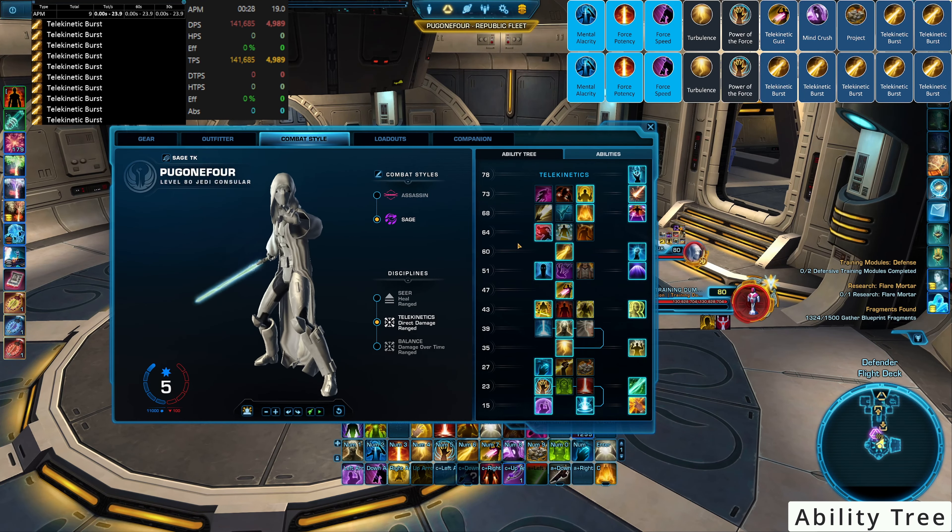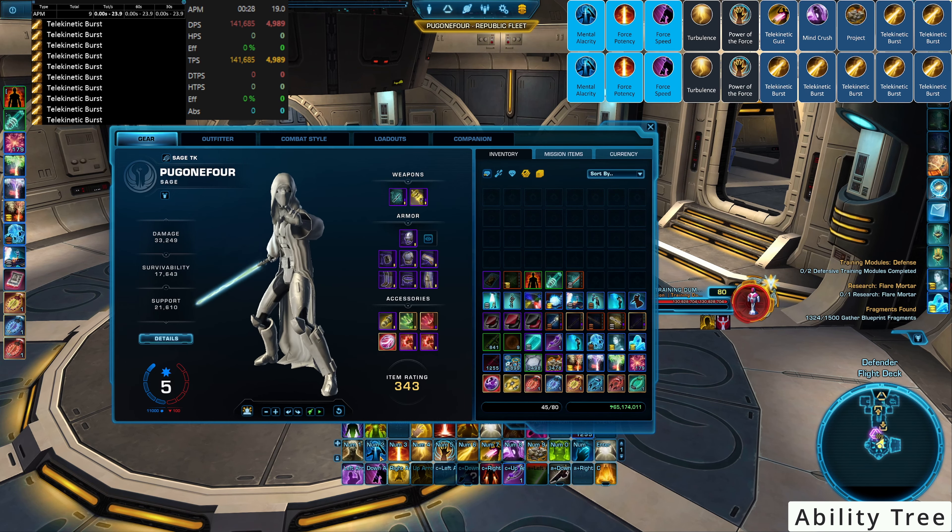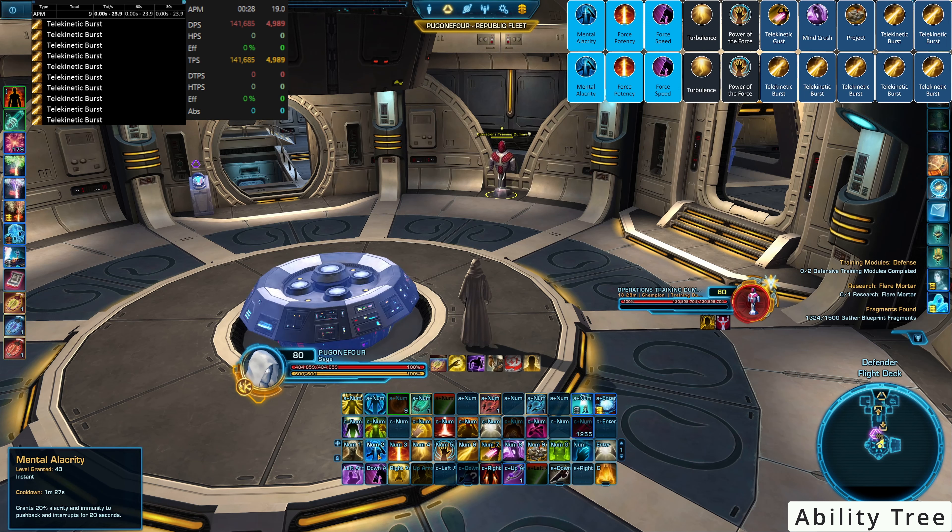Since Mental Alacrity comes off cooldown quite frequently, that extra blast is going to happen a lot more often than it might appear. Line 64 — Metaphysical Alacrity reduces the cooldown of Force Speed by 5 seconds and Force Barrier by 30 seconds, and Force Speed lasts half a second longer. Mental Alacrity increases movement speed by 100% while active, and the active cooldown of Force Speed is finished when Force Barrier ends. Force Speed and Mental Alacrity are really conjoined in what they can do for us.